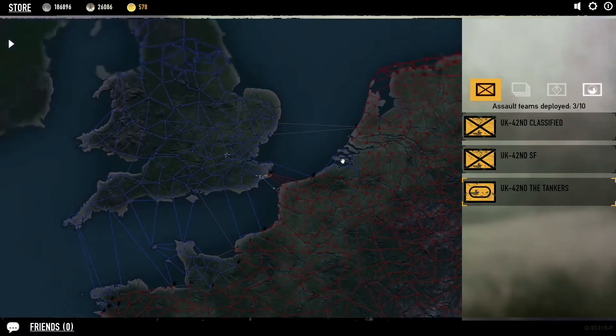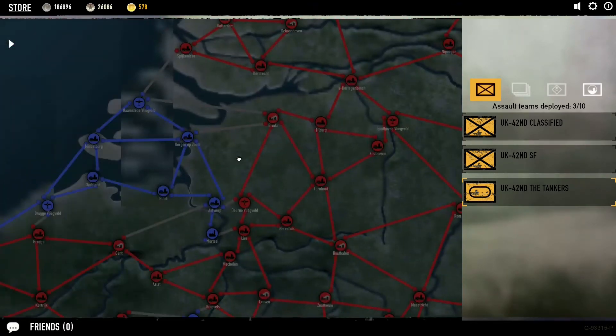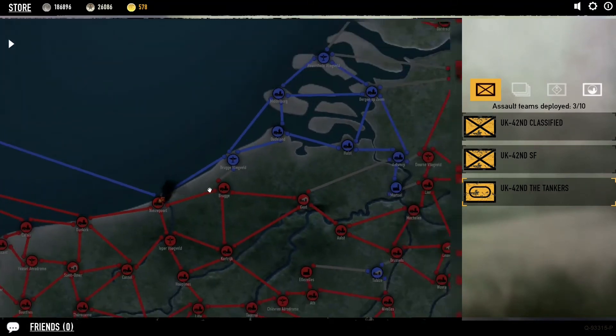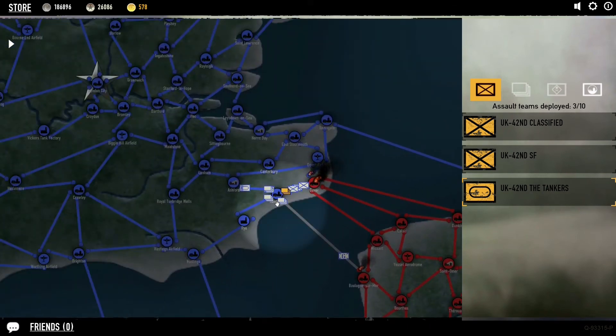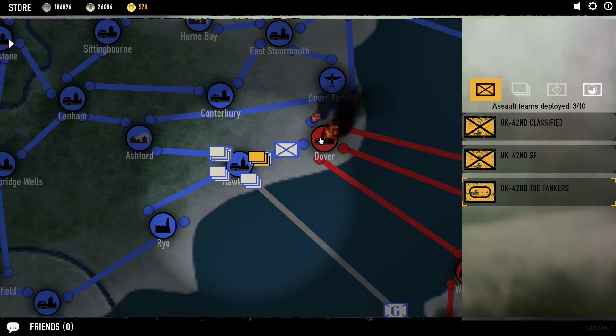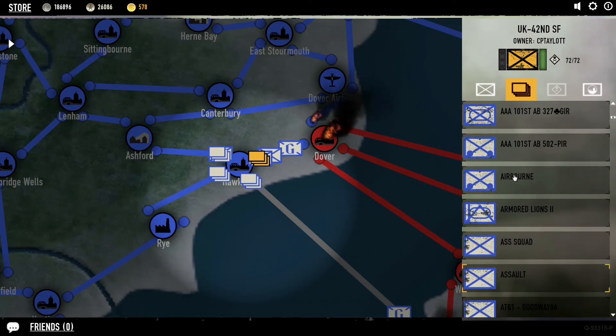So if you ever see them in battle, you know who that is. For people who don't have assault squads, you might see little bits of fire happening on the map and not know what's going on. When you buy one assault team, it gets placed depending on what side you're on. On the American side it usually comes up here. Zooming in, I can see Dover's under attack and I've got three units all in the same place.